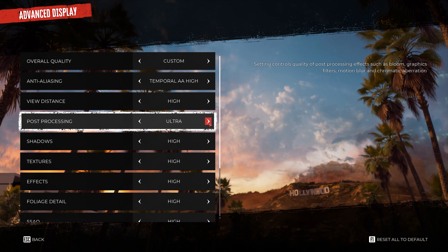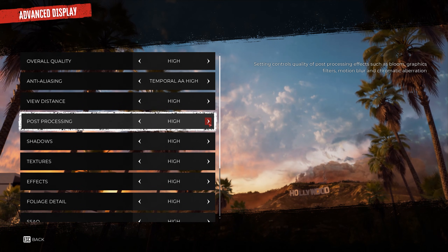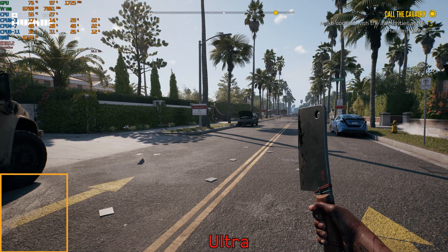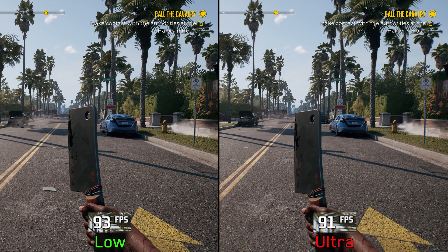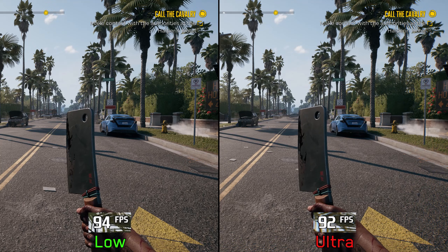In most Unreal Engine 4 games, post-processing controls a lot of effects, making it a demanding setting. But here in Dead Island 2, the post-processing setting does not have a big impact on visuals — it controls chromatic aberration and slightly affects motion blur quality. Going from low to ultra costs around 1 percent. Since I don't like chromatic aberration or motion blur, I'll keep this on low, but if you like these effects, use ultra post-processing.